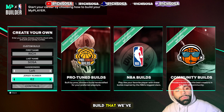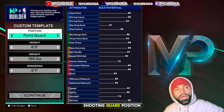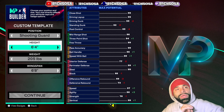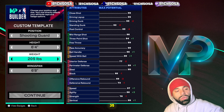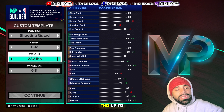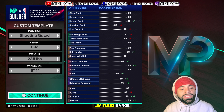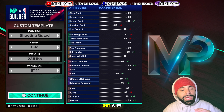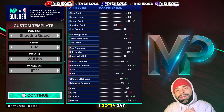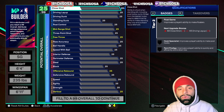For this 60-second build, the first thing we're doing is putting this one under the shooting guard position. For the height, we're going one tick down to 6'4". For the weight, let's go up to 235. For the wingspan, I'm putting it up to 6'11" — that's perfect to still maintain silver limitless range while being able to get a 99 steal. That's really one of the main reasons this is my favorite 6'4" build.